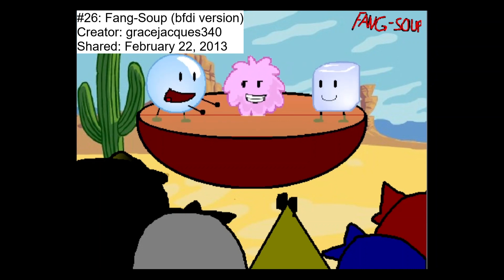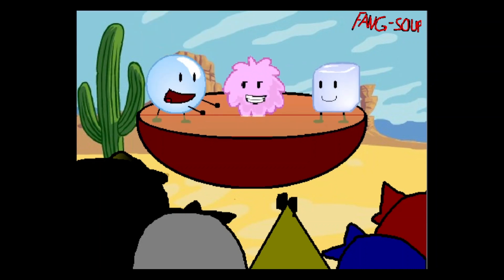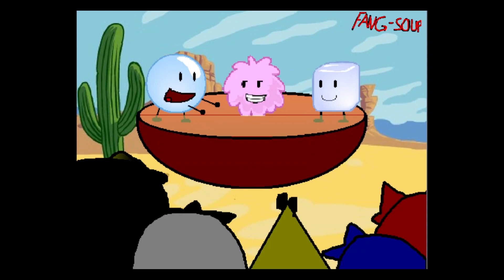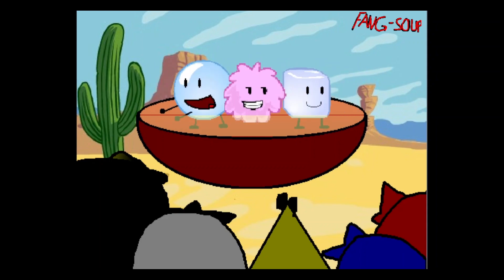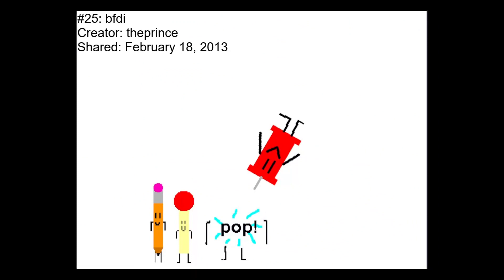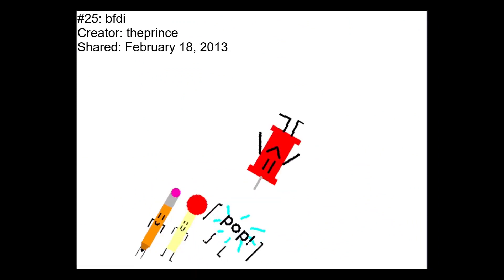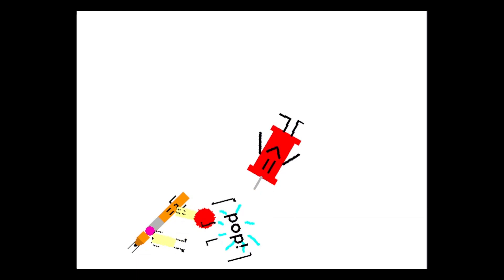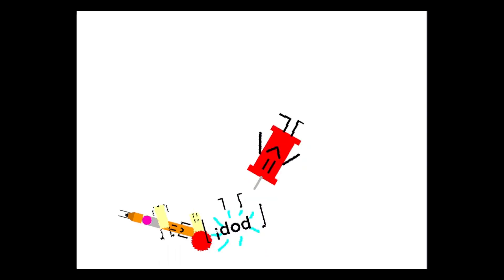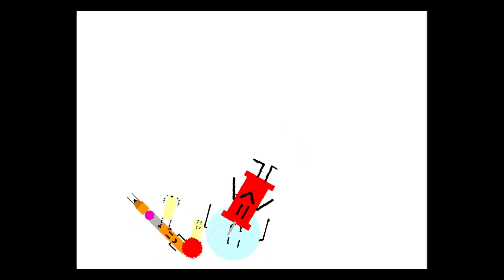This one's called Fang Soup BFDI Version, by GraceJax340 — a remix of the original Fang Soup project. This time we have Bubble, Ice Cube, and Puffball dancing to what seems to be the Pirates of the Caribbean theme. Why are there Angry Birds in the background? Oh well, the less info the better. The next one is also called BFDI by The Prince — a test animation of Pin popping Bubble and whatever Match and Pencil are doing. They seem to keep rotating every time.